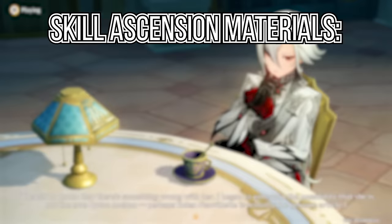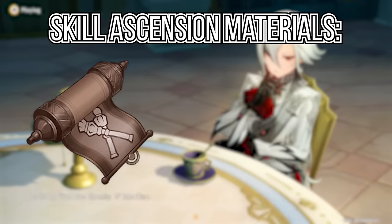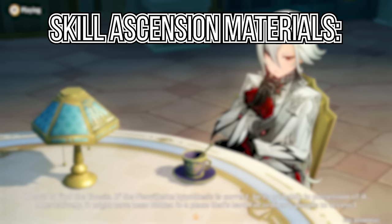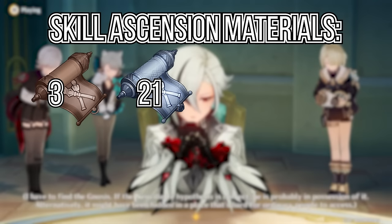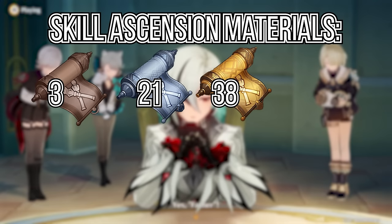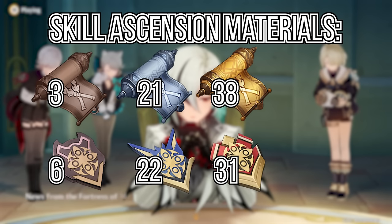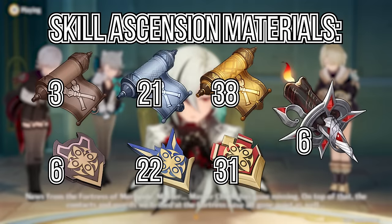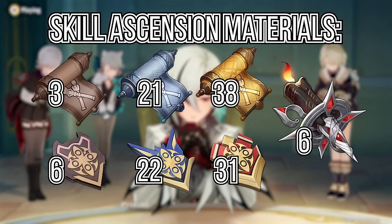Her talent ascension needs the Teachings of Order — basically the Scrolls of Fontaine with X's on them — which you can farm every Wednesday, Saturday, or Sunday, so make sure you condense your resin after Sunday and Thursday. You will need 3 Teachings, 21 Guides, and 38 Philosophies of Order. You'll also need 6 Recruit, 22 Sergeant, and 31 Lieutenant Insignias, and finally 6 Candles from her Knave boss fight. Keep in mind this is per skill, so there's a lot of grinding to do if you want to maximize all her skills.